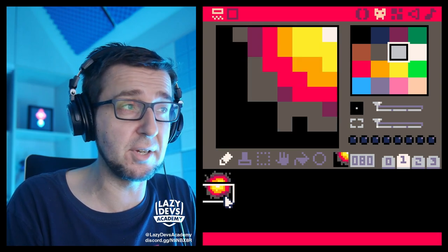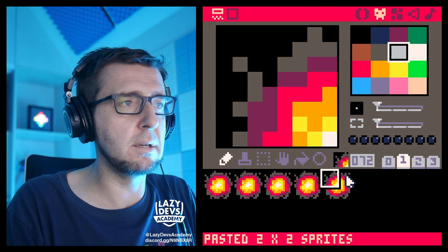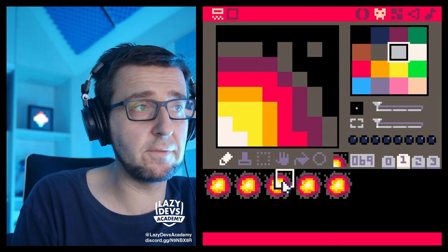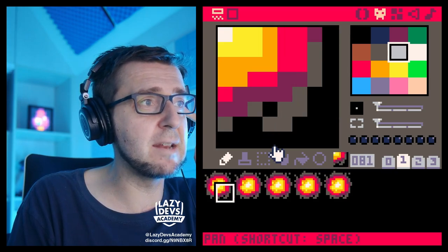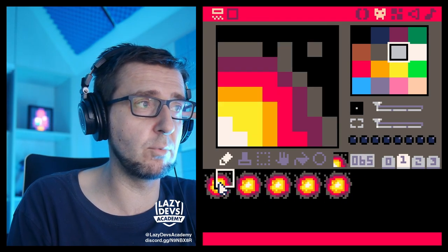We're going to have five frames of the explosion. The frame we have here may be the middle frame — in the center of the explosion. I just want to animate this entire explosion all the way through with five frames. This is already a huge chunk just for one explosion, but we'll see how it works.